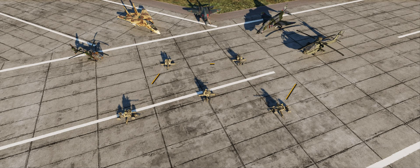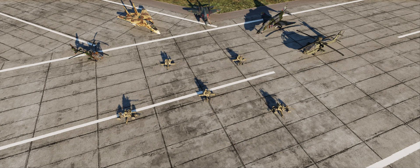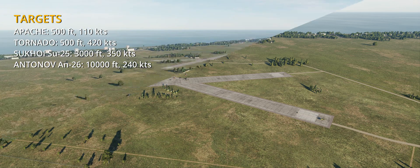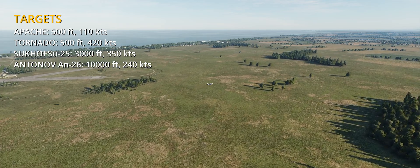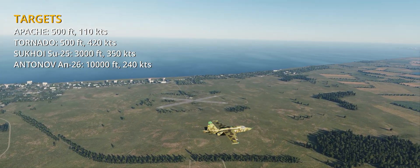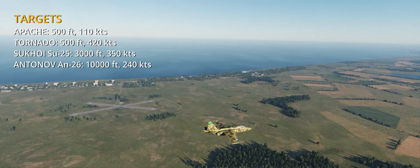This is a follow-up to my previous discussion about the lack of certain air defense units in most DCS scenarios — a showcase of almost every AAA unit available in the game, World War 2 asset pack included. Each system will see the same set of targets: a helicopter, a Tornado flying at 500 feet, a Sukhoi-25 flying at 3,000 feet, and an Antonov transport high up at 10,000 feet. I noted the behavior of each weapon system — nothing too in-depth, just to give an idea of how they perform, from the small and agile guns to the lumbering high-caliber batteries.